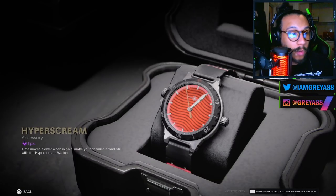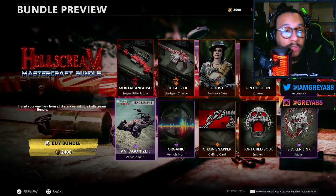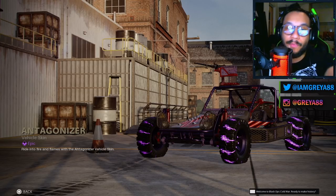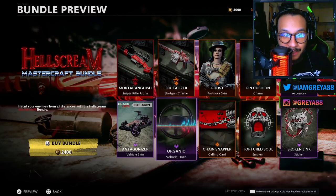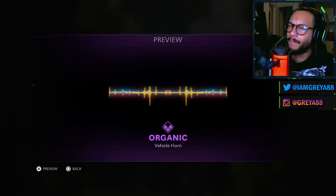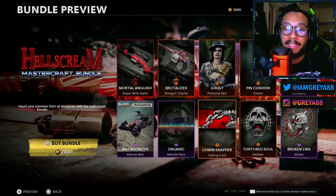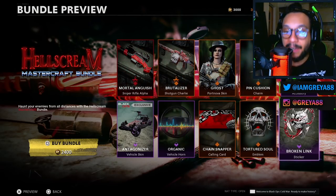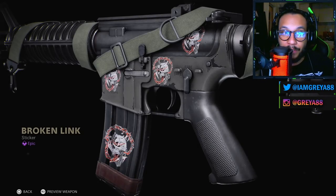We get another accessory — a watch called Hyper Scream, there's a preview for you guys. Alongside that we get a vehicle skin called Antagonizer; that actually looks really cool with the purple and white glow on the wheels. We also get a vehicle horn called Organic. Then there's a Chain Snapper calling card, an emblem called Tortured Soul, and last but not least, a sticker called Broken Link showing what it would look like on your weapon of choice.